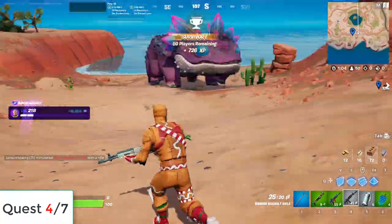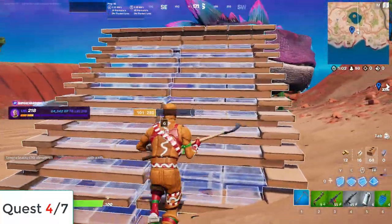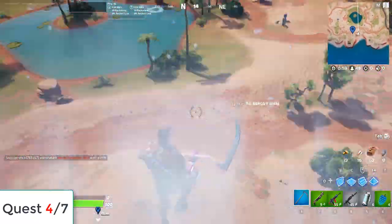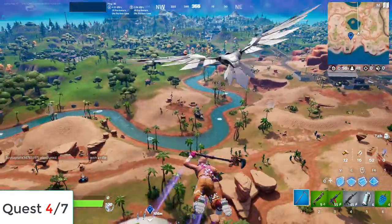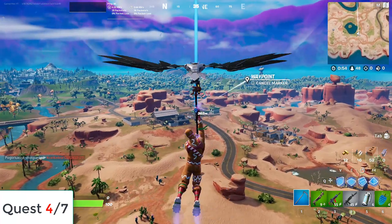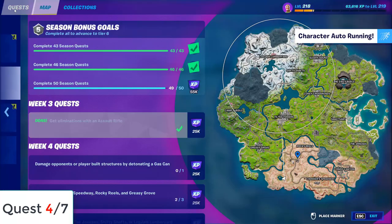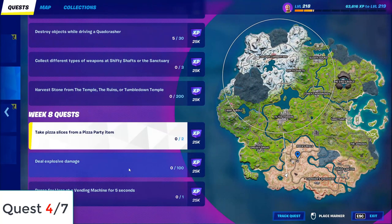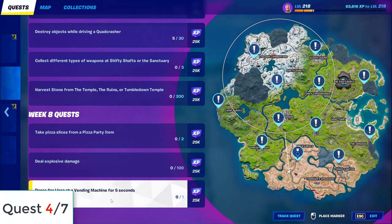Now I will use this guy again to fly. I need to go to this gas station because I have another challenge there. We already completed most of our quests — only 3 left, which are pizza slice, explosive damage, and dance in front of Lana.